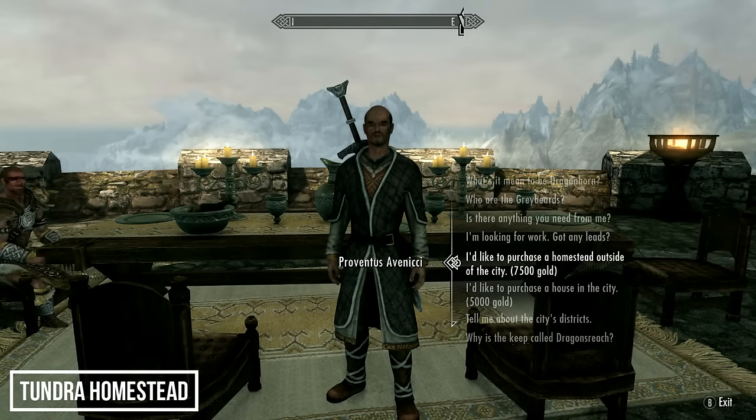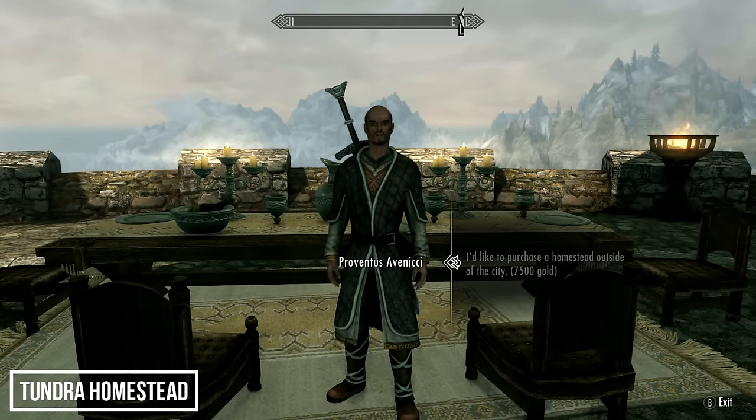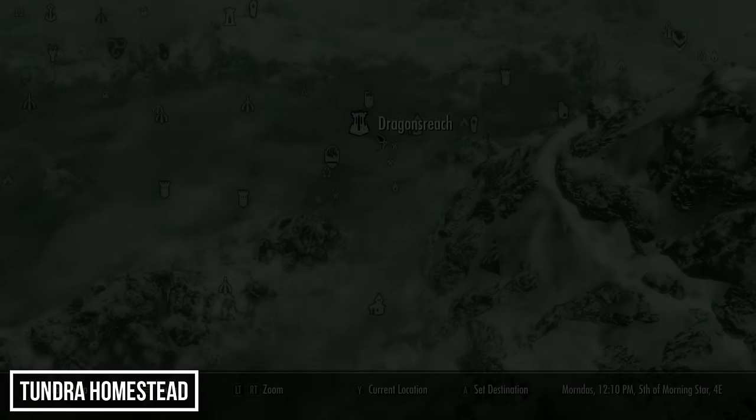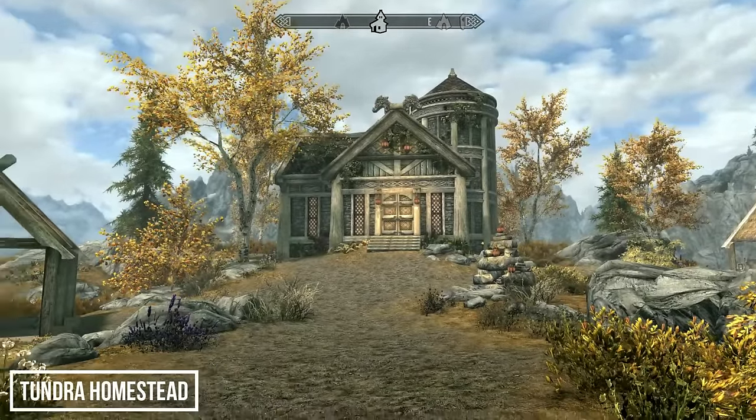First up on this list we have Tundra Homestead. To get this one, all you have to do is speak to the steward in Whiterun after you are able to buy property, and you can buy this one for 7,500 gold. The house is located just east of Whiterun.